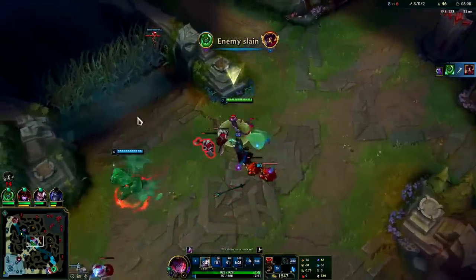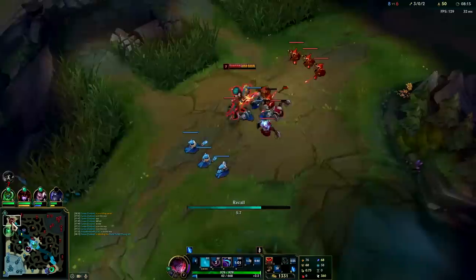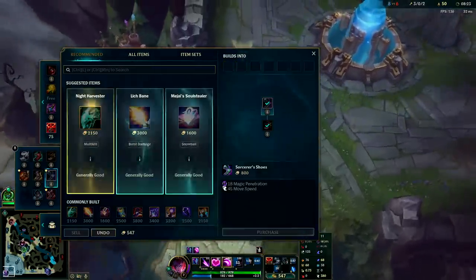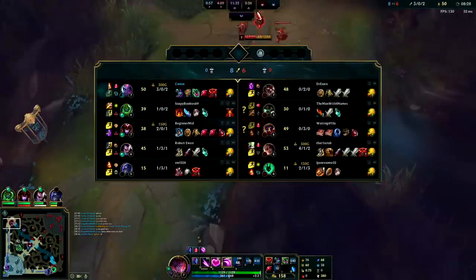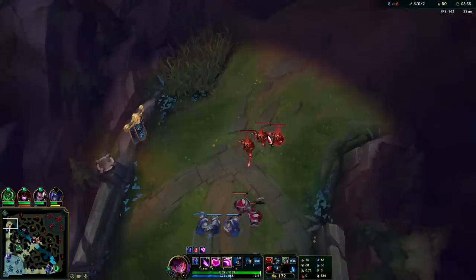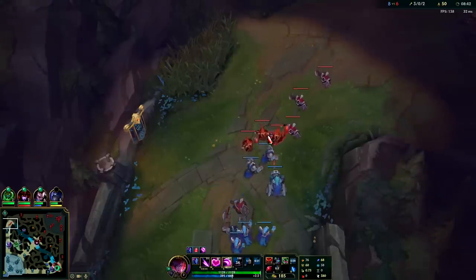Nice, that's worth it! You can grab the wave, I'm gonna go ahead and reset. I'll pick up an early Sorc Shoes — early Sorcs are really good if you're getting opportunities to roam. Since we have the lead on Kled we're getting a lot of opportunities to go mid instead, so we'll just go for the Sorcs. Kled didn't finish shoving in the wave — he got scared. He doesn't know if I went back up there, but I'm out of mana.